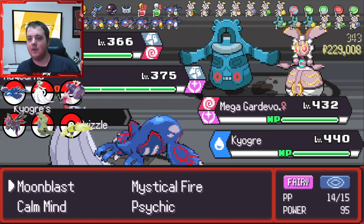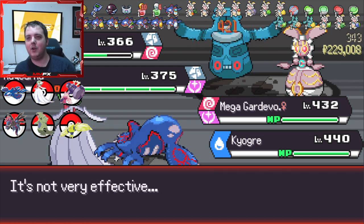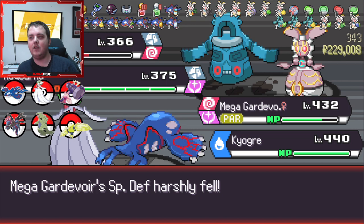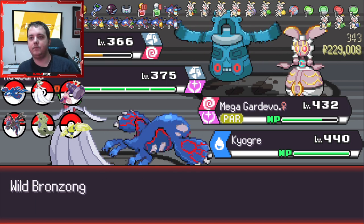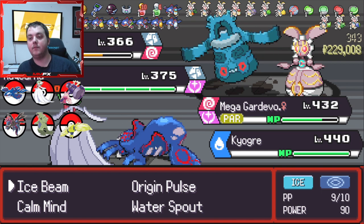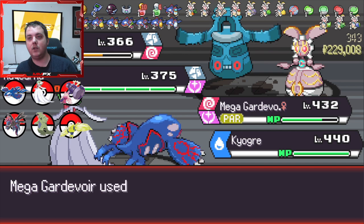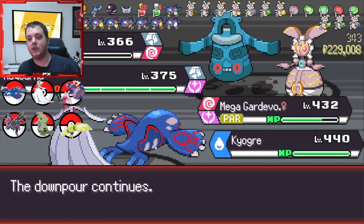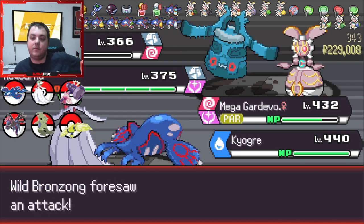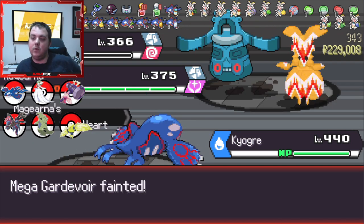That is really good IVs as well. Let's Moon Blast and Ice Beam. Oh, just realized we have a Master Ball, so I am just catching this. I'm not going to attack with a second mon just in case we kill it, so I'm just going to Calm Mind. Okay, we just got KO'd.